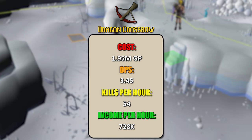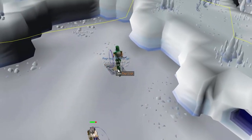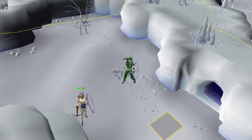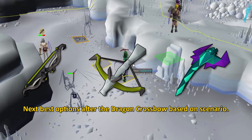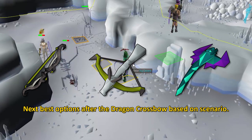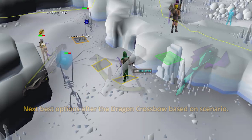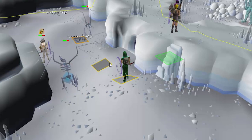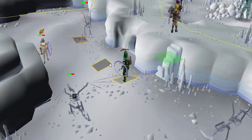I hope this video has informed you about the types of crossbows out there and helped you decide whether to dump your armadyl crossbow or keep it — because the dragon crossbow is going to be just as good. Your next best option after the dragon crossbow in most scenarios is going to be the twisted bow based on the target's magic level, and the blowpipe is still viable literally everywhere until that nerf happens. If you like the video, please leave a thumbs up and tap that subscribe button — your support means a lot, and you can also become a channel member for exclusive community posts and in-game events.